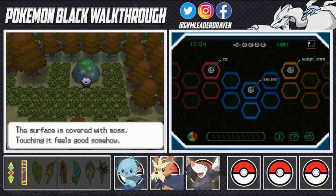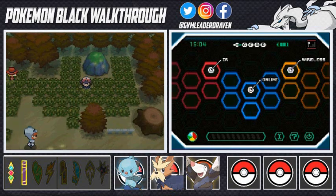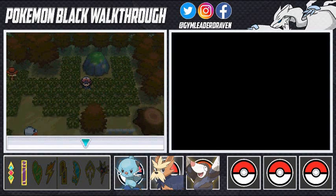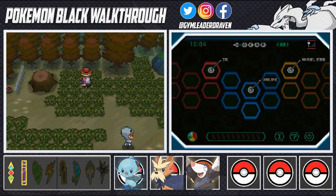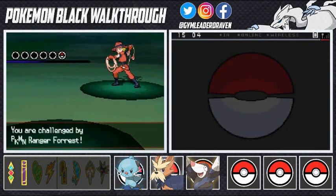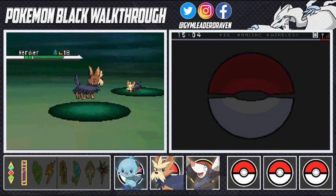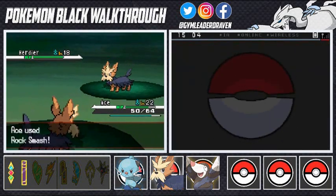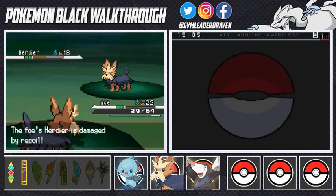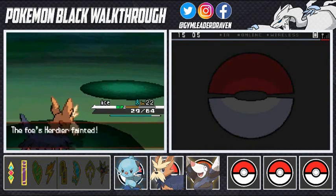There's a mossy surface here — if you have an Eevee, that's where you can eventually evolve it into Leafeon. Let's switch out and go with Ace. If you don't want to be bothered by wild Pokemon in here, make sure to buy repels. Here we have a Pokemon Ranger — ironically in a forest — coming out with a Herdier. Ace uses rock smash and takes it out, then a takedown attack. Ace grows to level 23.